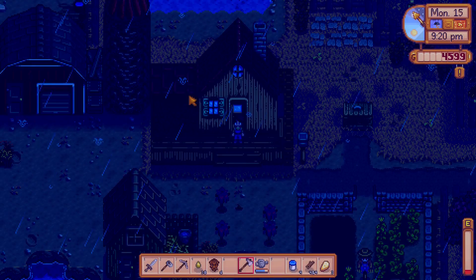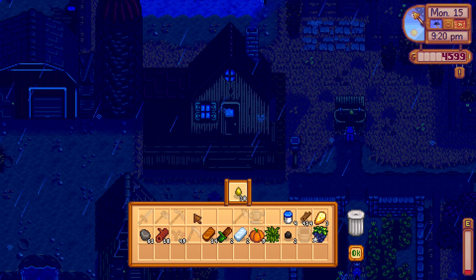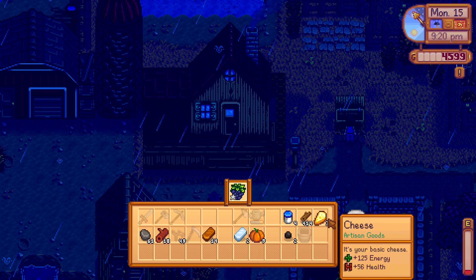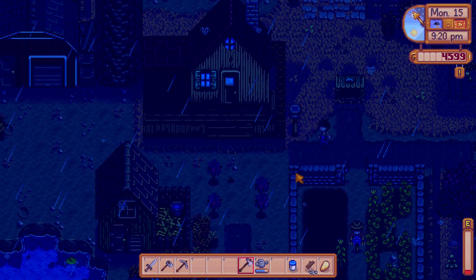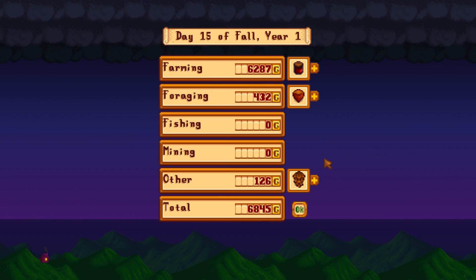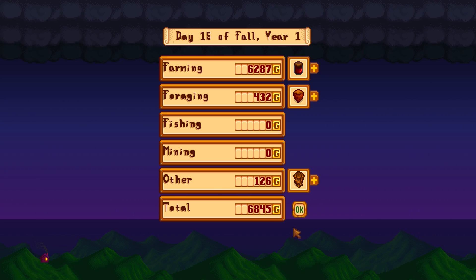Let's see what more things I can sell. Tomorrow we might be able to build our kitchen, but we still need 5.5k in one night - I don't think that's gonna happen. Let me sell what I don't need, and keep one cheese and one mayonnaise for tomorrow. We get - oh my god - 6.8k! These golden pumpkins, oh my god! We can buy our kitchen today!